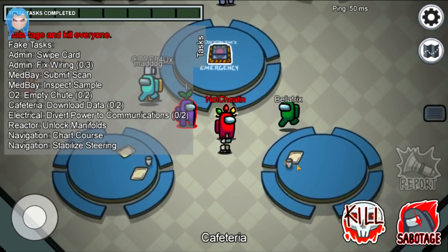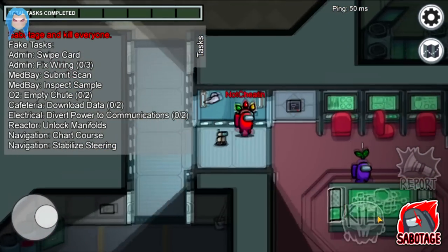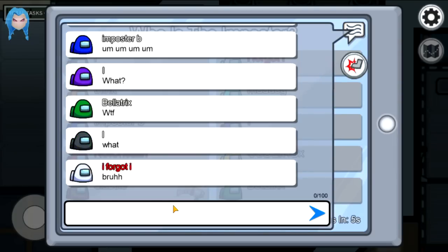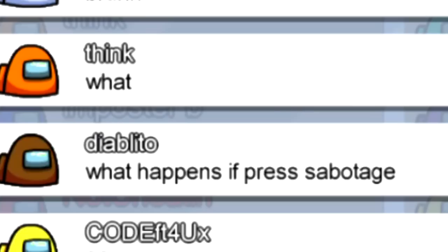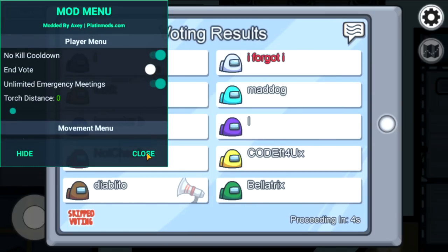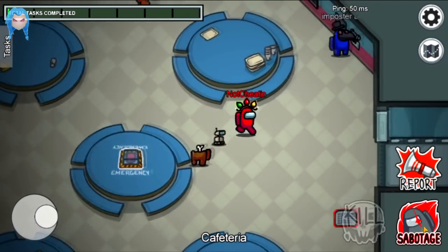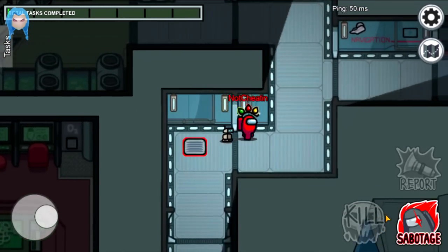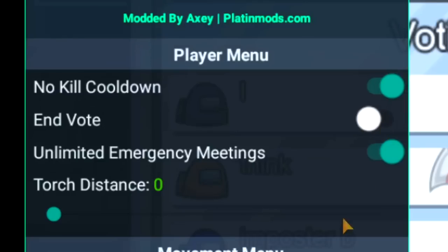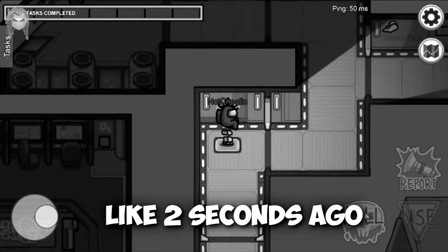Alright, I joined one more game and I am now the imposter. I could just run around super fast and wipe out the entire map, but I don't think that would be as much fun. Already an emergency meeting — Jesus Christ, what is happening? This is why I hate public lobbies. We are just going to end vote because this guy is just wasting time.